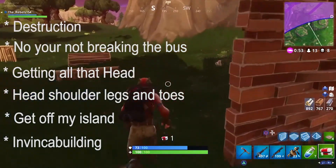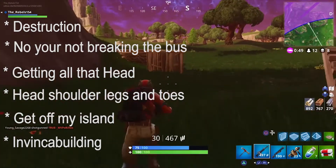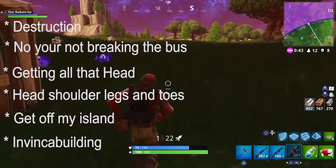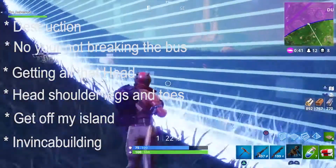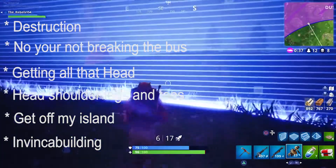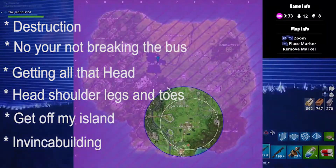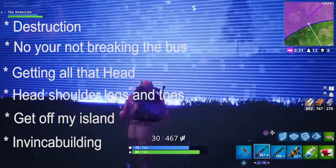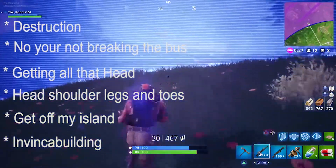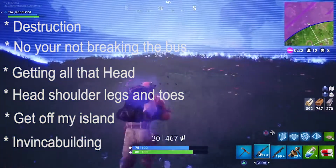Headshots from below are blocked by legs, torsos, and shoulders, and they do normal damage. This change will affect all weapons except for rocket launchers and grenade launchers. Slightly reduced the hit size of the player's hand. Reduced the number of visible items when spectating players. Knocking a player off the island will award an elimination credit. Fall distance is now shown in the elimination feed. When on the starting island you can now see other players. And bug fixes.